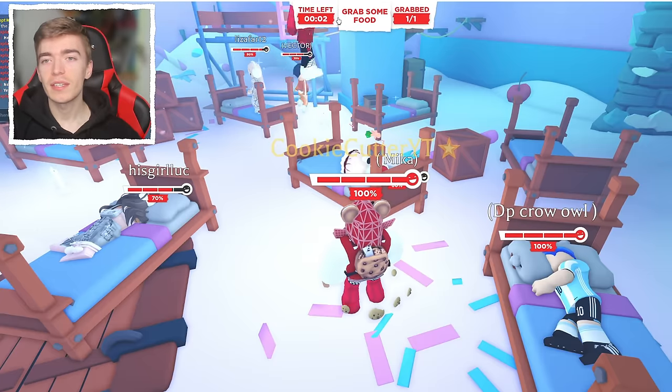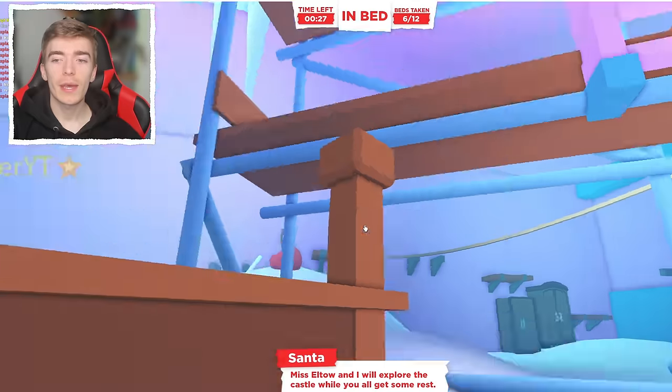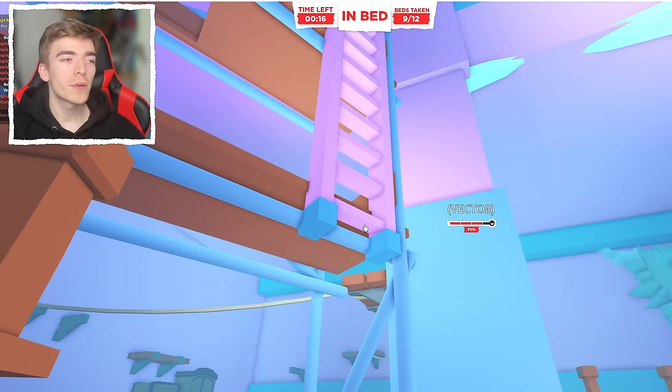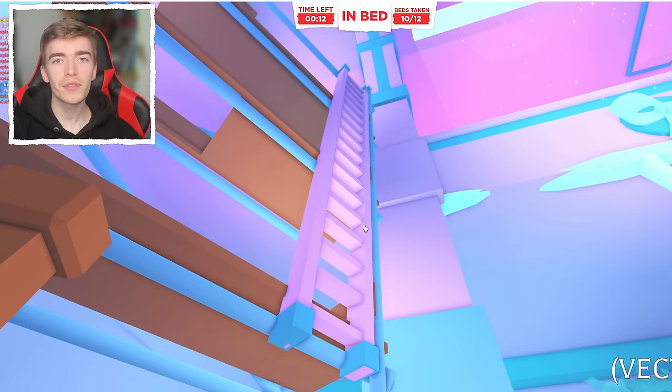At the top, it will give you information on the task and how long you have left to do it. My tip is to get into a bed which is right next to the ladder, because the floor is about to become lava and the closer you are to the ladder, the more health you're going to keep.